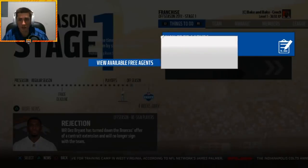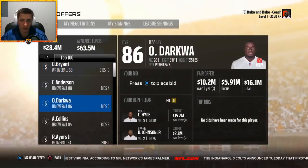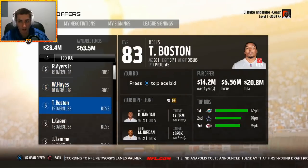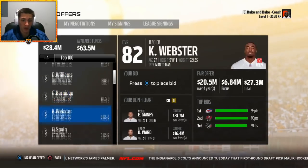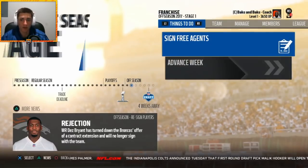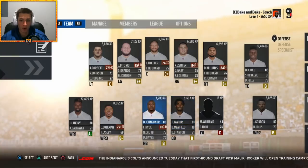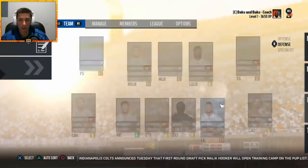In free agency, Dez Bryant is here — that's interesting. Darnell Dockett was a pretty high overall but we don't really need a running back. At wide receiver we're fine for now. We could potentially look to draft somebody. We'll use whatever prospects come up without changing any names. As far as XP goes, we're in a decent spot.